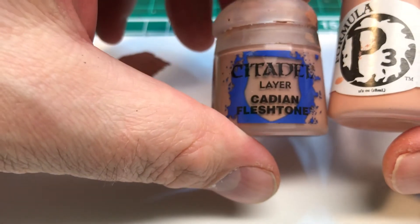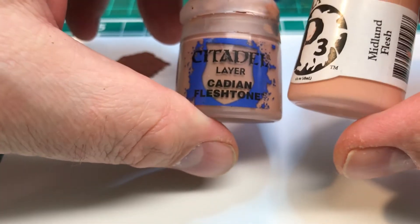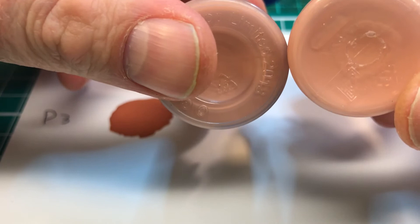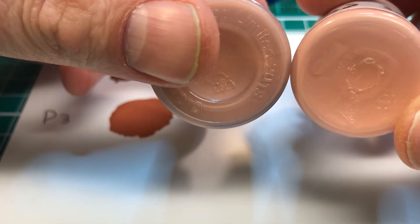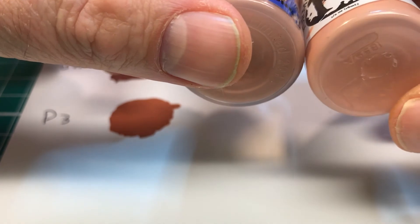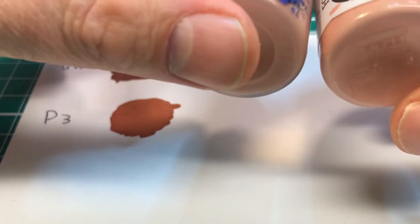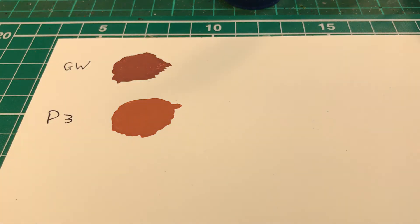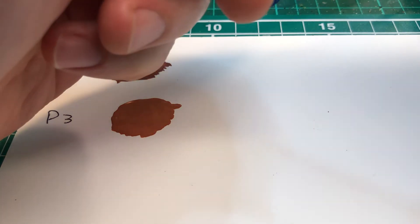For the mid-tones we have Cadian Fleshtone for Citadel and Midlund Flesh for P3. In the bottles, not a lot of difference — I'm seeing maybe slightly lighter for the P3 paint, but we'll see. Just giving it a bit of a shake.